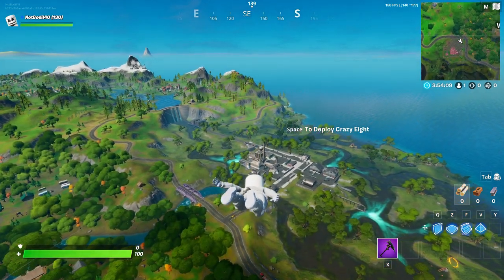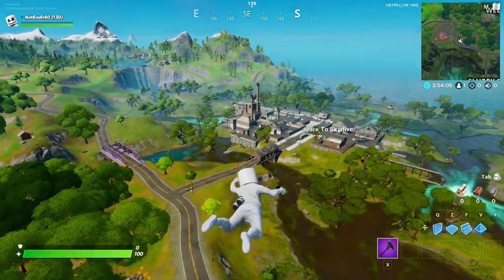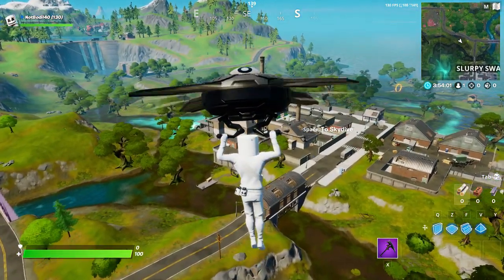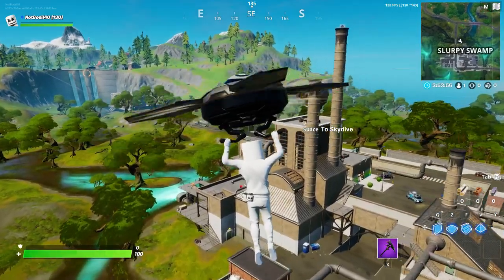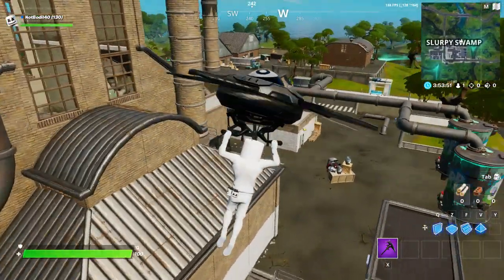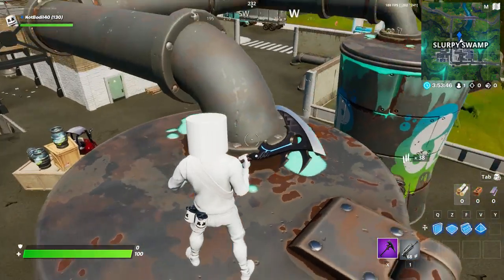Hey, what's going on guys, welcome back to another Fortnite video. Today I'm gonna show you how and where to destroy slurp bottles, slurp trucks, or slurp silos. This is the best location that has the most amount of basically everything you're looking for, and you gotta destroy 10 of them. So we're gonna land over here and start off with our first location right down here — as you can see, these slurpy slumps over here.